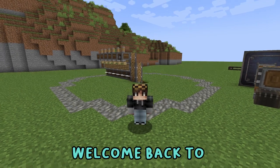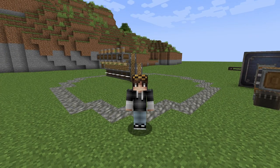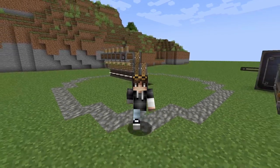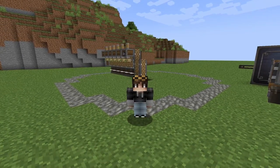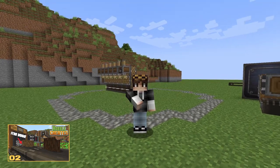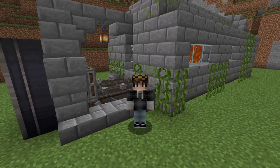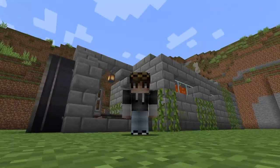Welcome back to Hobble Creates. In the last episode I showed you how to make our very first contraption, which is an automatic wood farm. If that sounds interesting to you then be sure to check out that video. But at the end of that episode I mentioned that today we're going to be turning our cobblestone into something more useful.